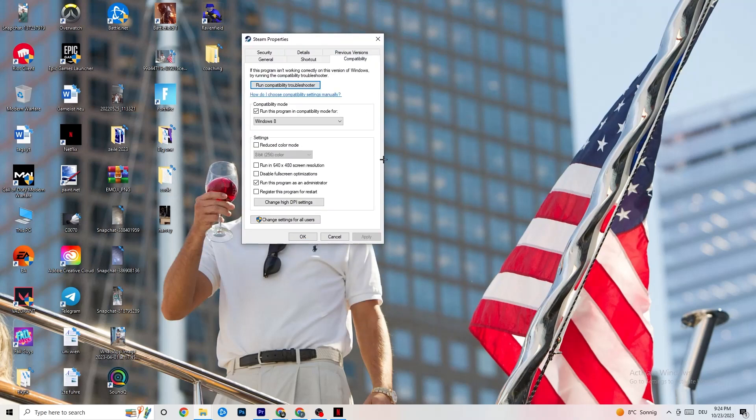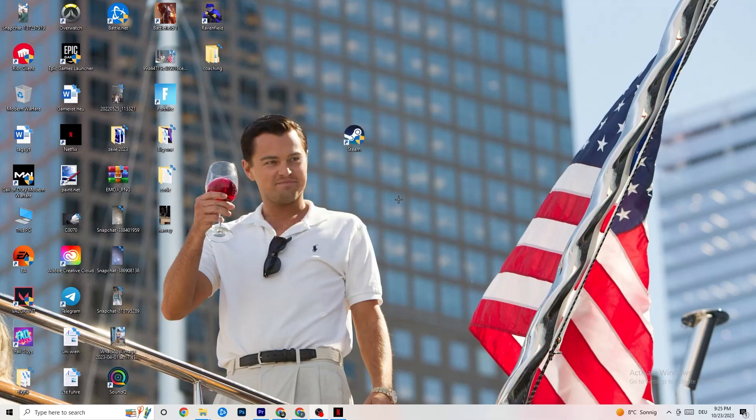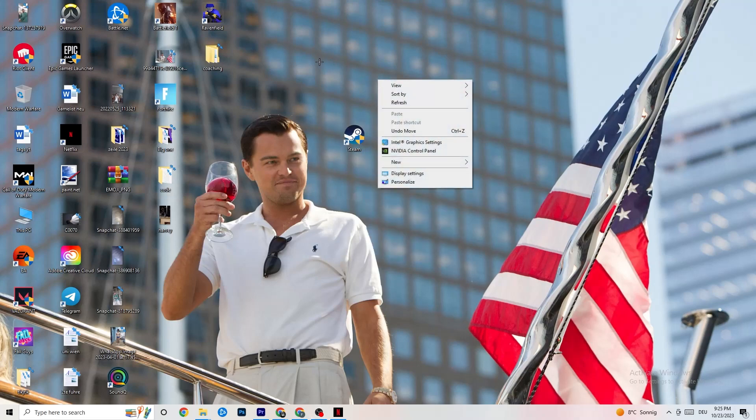If it doesn't fix it, right-click the launcher shortcut, go to Properties, click on Compatibility, and copy these settings: enable 'Run this program in compatibility mode for' and select the latest version of Windows available. Disable Reduced Color Mode, disable Run in 640x480 screen resolution, disable Full Screen Optimizations, and enable Run this program as an administrator. Click Apply, then OK. You can also repeat the same process for your game shortcut. Then restart your PC.